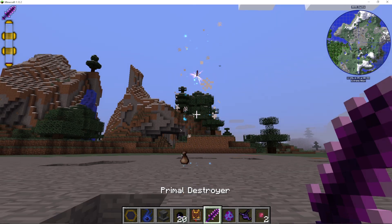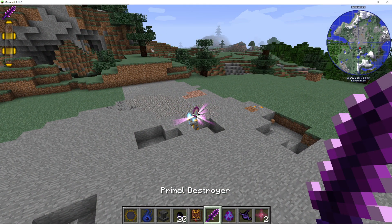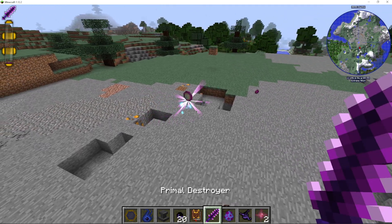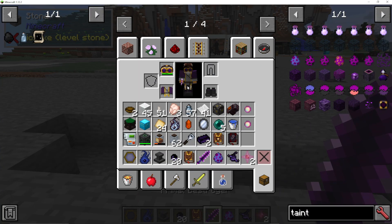When it dies, at the top here, you can see floating is a Primordial Pearl. If the Giant Taintacles are actually enabled in your modpack or whatever you're playing, then this is a 100% guaranteed way of getting one. It just depends if you can actually get one.